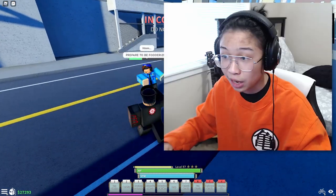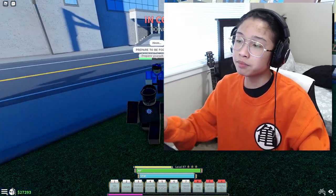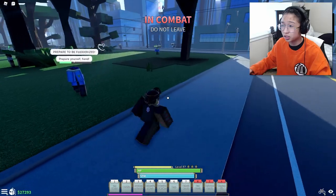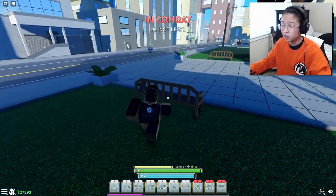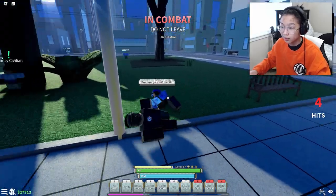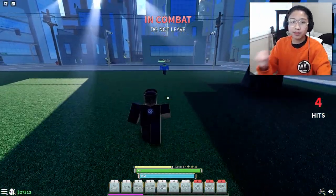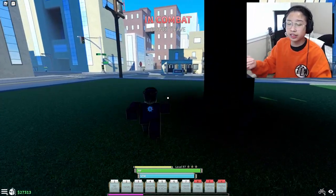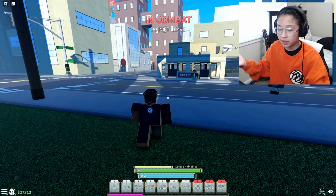I'm gonna dash forward — one, two. You see how we dash right there? Most of the time they will do that. It's only really good for the thugs because thugs barely even do it. If they do, they just dash back. But most of the time you can continue infinite comboing them. That is a simple combo, and it's very good for the start of the game.